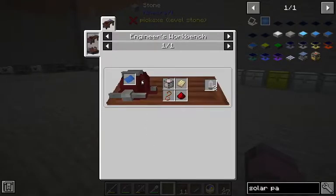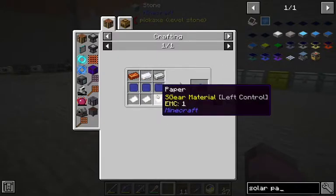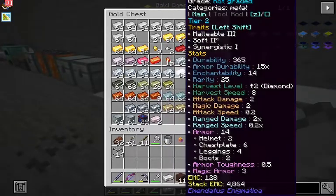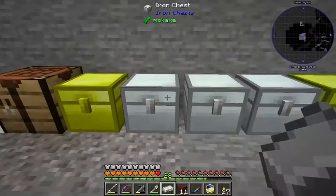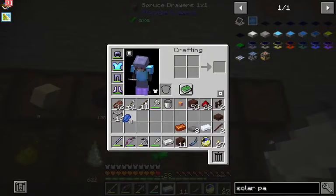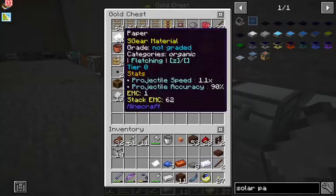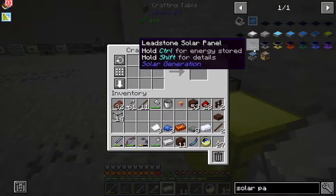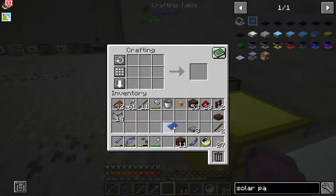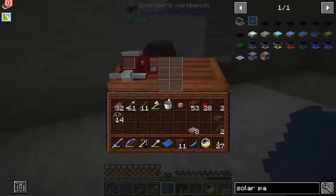Next thing we need is: iron, aluminum, copper. Iron, aluminum, copper. And we're gonna need three blueprints — three pieces of paper. We got our blueprints.